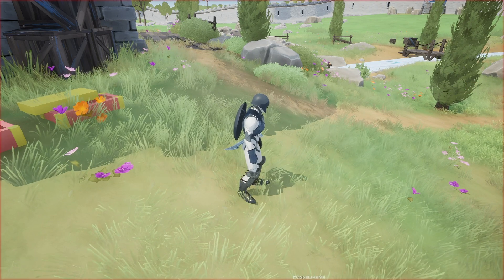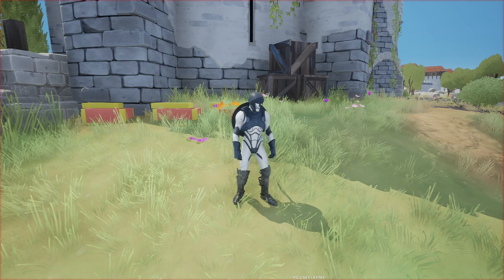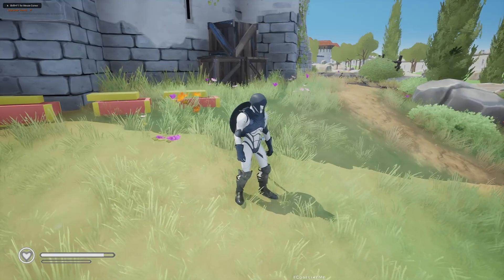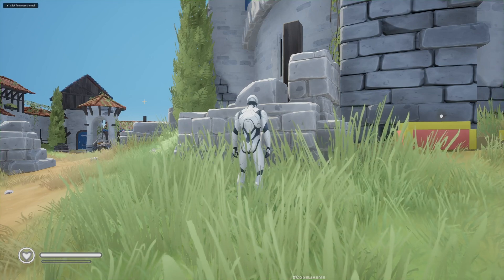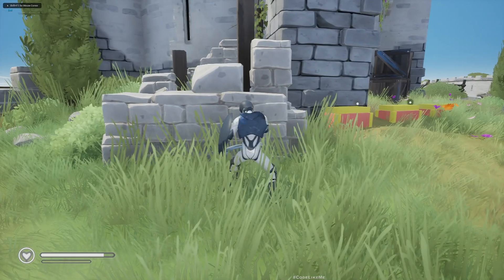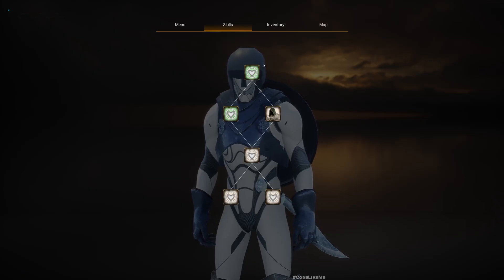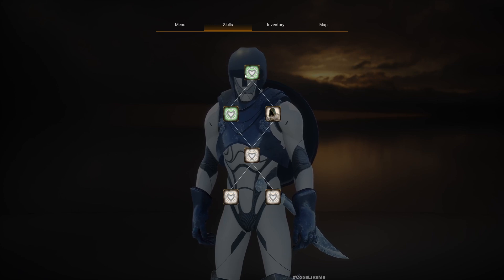Let me press the home button and quick save. You can see 'character saved.' Now if I stop the game and play again - it takes about four seconds to load. You can see the health bar is already increased and all the weapons are restored. If I go back to the skill tree, these two are already green because the state of the health skill tree is restored and loaded from the save file.